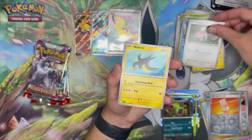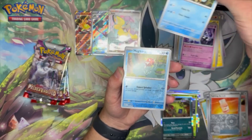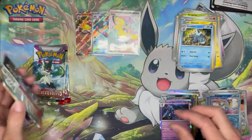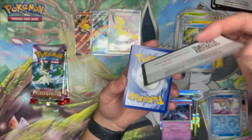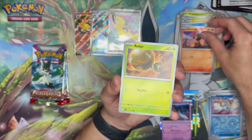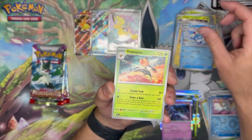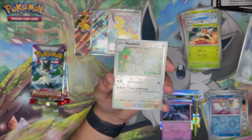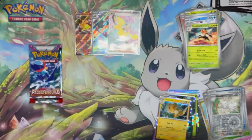Pikachu, Slakoth, Watchog - there's the Fuecoco we were missing from the last pack. Arctibax, Magikarp - Frigibax and Ceruledge. Three more packs. Not complaining about this ETB at all - I love those promos, I love all the stuff that comes in it, always beautiful artwork. But I would not complain about one more nice thing out of this. Azumarill, Vespiquen, Calamitous Snowy Mountain - that's the first time I've seen that card - Maushold, and Pawmot.